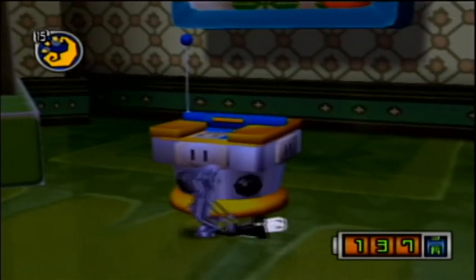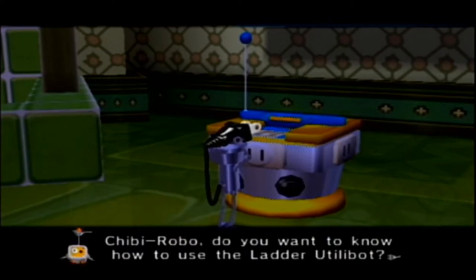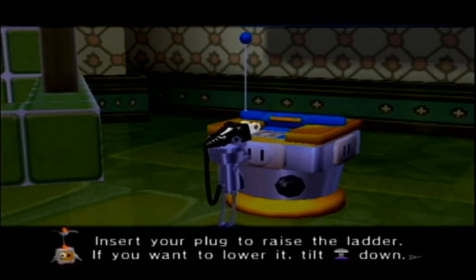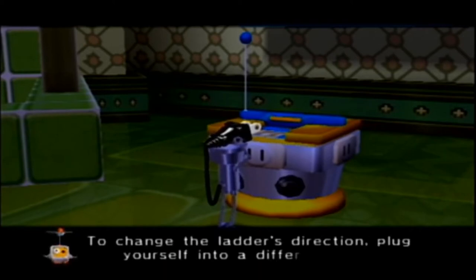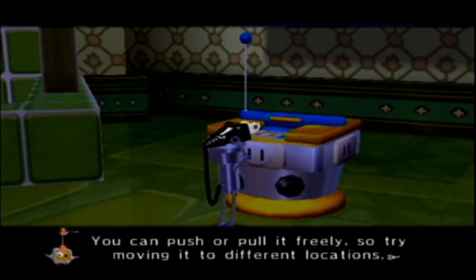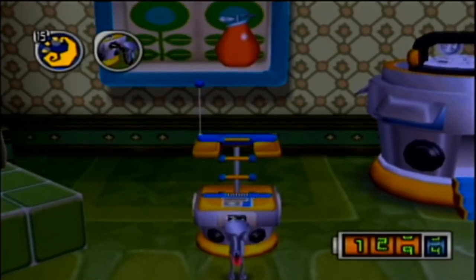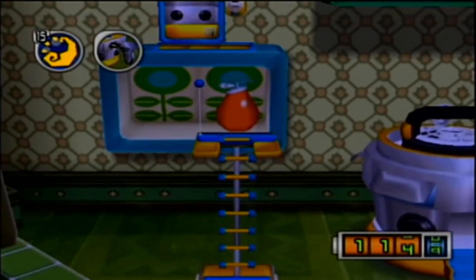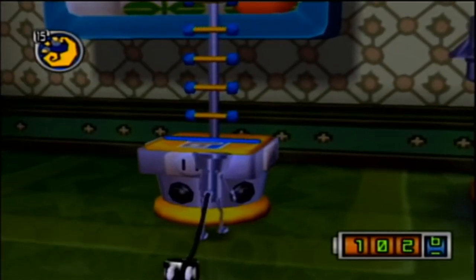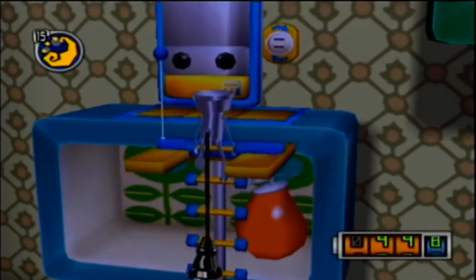So what we can do is we can push this around, and if we want to actually raise the ladder — Chibi-Robo, do you want to know how to use the ladder utilibot? Insert your plug to raise the ladder. If you want to lower it, tilt the control stick down. To change the ladder's direction, plug yourself into a different side. You can push or pull it freely, so try moving it to different locations. So we put it in here and you're holding it up with the control stick. This is the ladder. Now we can climb up to much higher places than we could before.